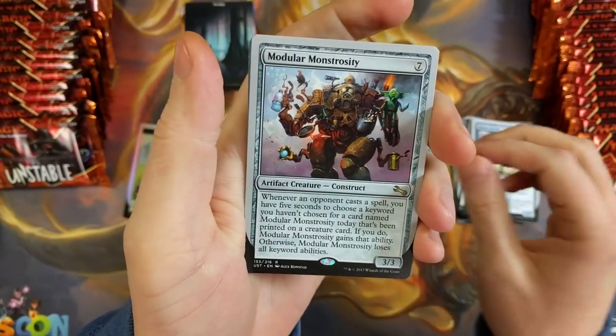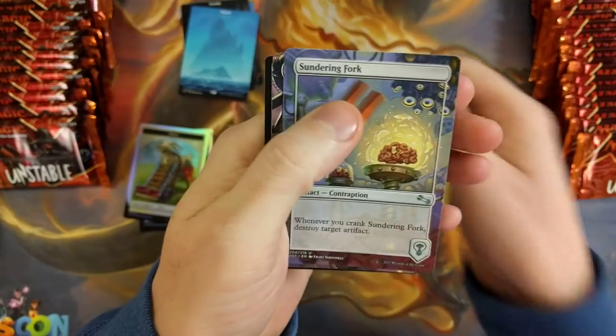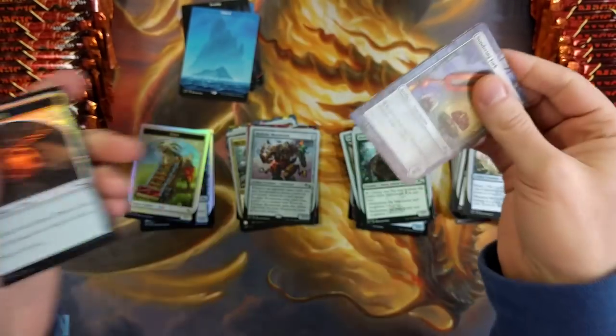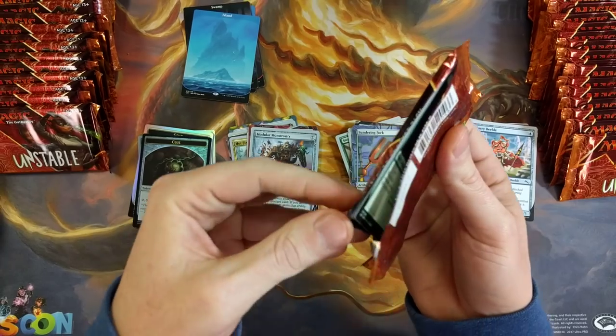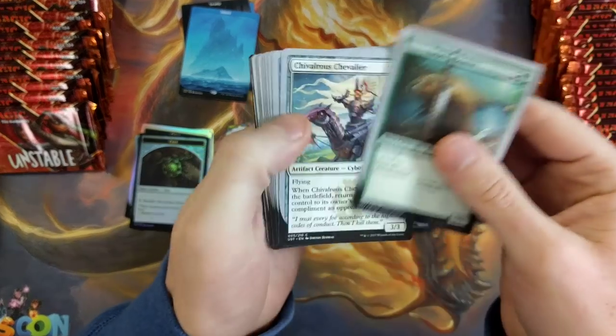We got a Modular Monstrosity, followed by an Island. Thundering Folk, Applied Aeronautics, and a Clue token. Again, I don't think they should have made all the tokens foil — I think that kind of took away a little bit of the fun and a little bit of the worth. But what are you going to do?